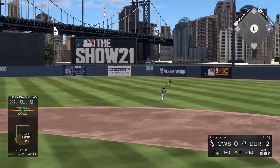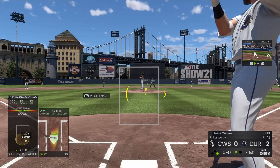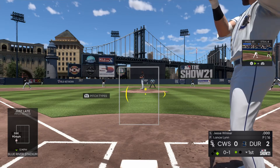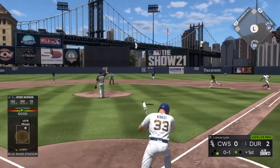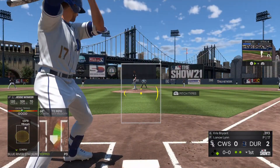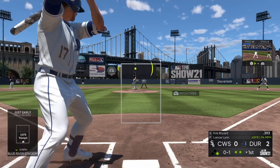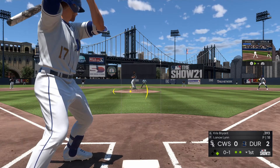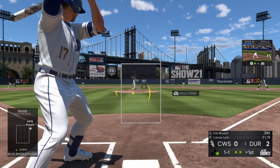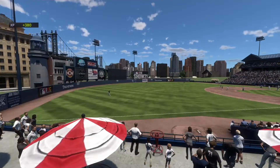That gets through for a one-out base hit. The left fielder stepping in now — the first pitch to him is in there for a called strike one. This is popped up — Abreu waits on it, makes the play, and there are two gone. Next here is Chris Bryant, taking his first cuts with a man at first and two away. He lays off for ball one. Fly ball out to straight-away right — Garcia gets under it and makes the catch to end the inning.